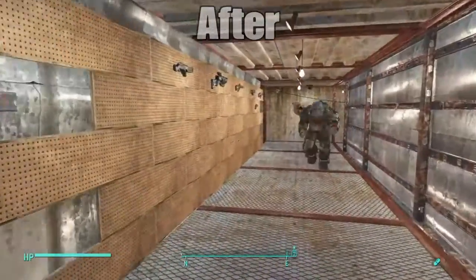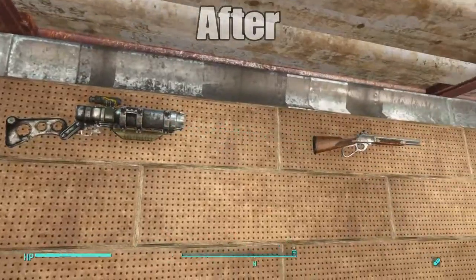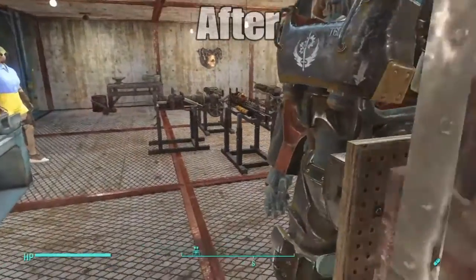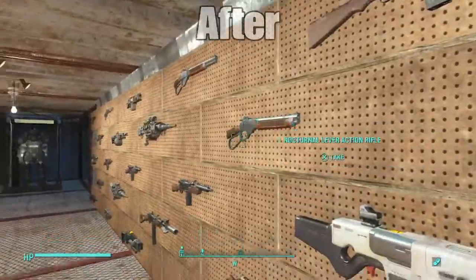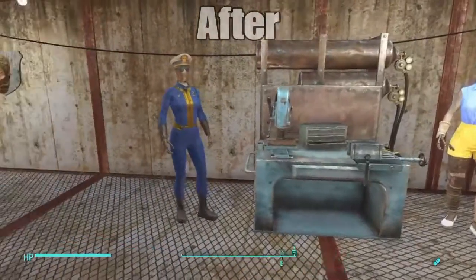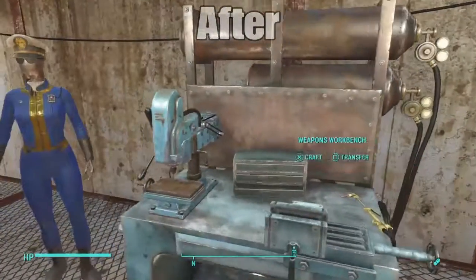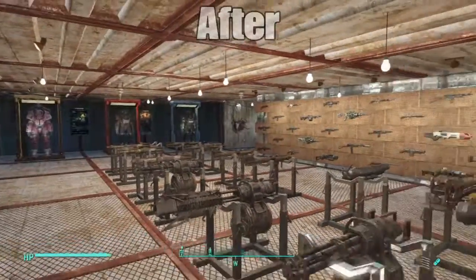Here we have another wall where we can add more legendary weapons. I also have a little baseball section — I just put a baseball guide there. It took me a lot of time to work on this and I really like it. Here's my little bench work area. I have my power armors here, the armors that I collect, and here are the armors that I already did some work on, so I can just grab them.